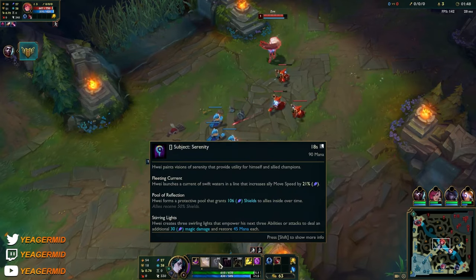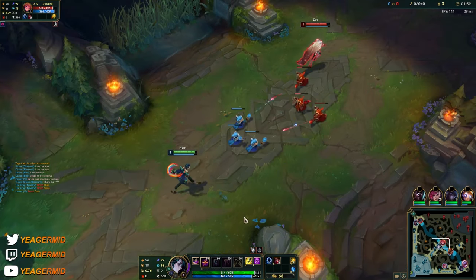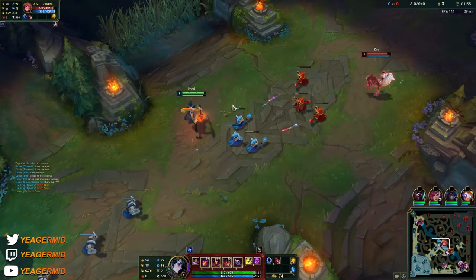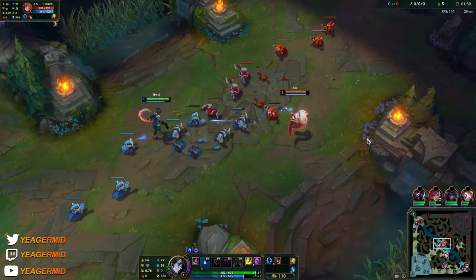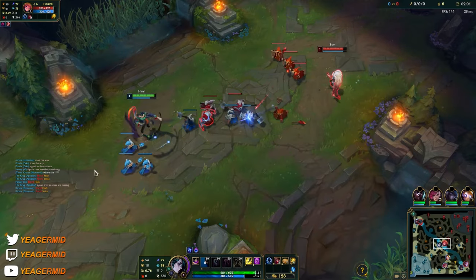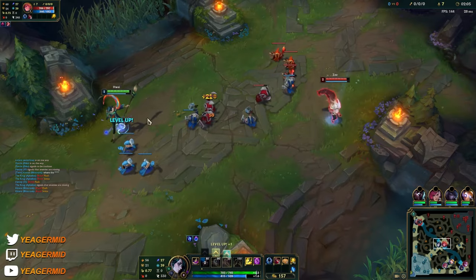After you use an ability you go back to neutral, meaning that you are not enchanted with anything, so you have to enchant again. I'll press Q — now I am enchanted with the damaging stuff — so we're going to focus on trying to poke with that Q.